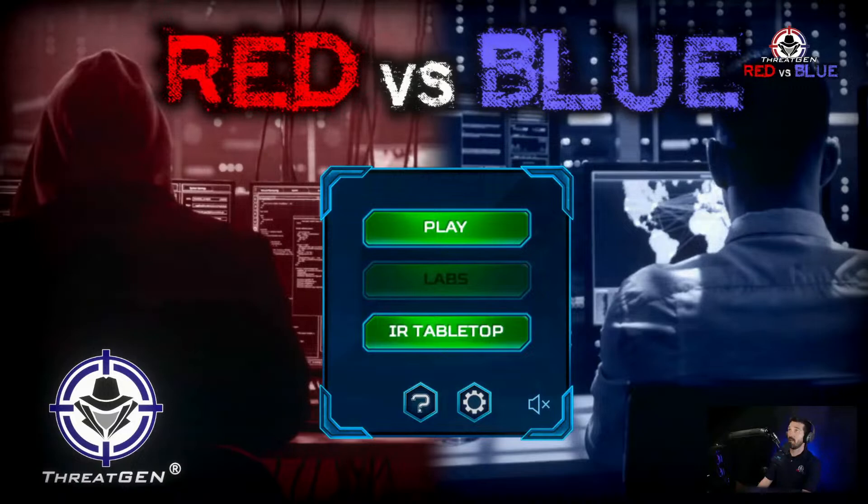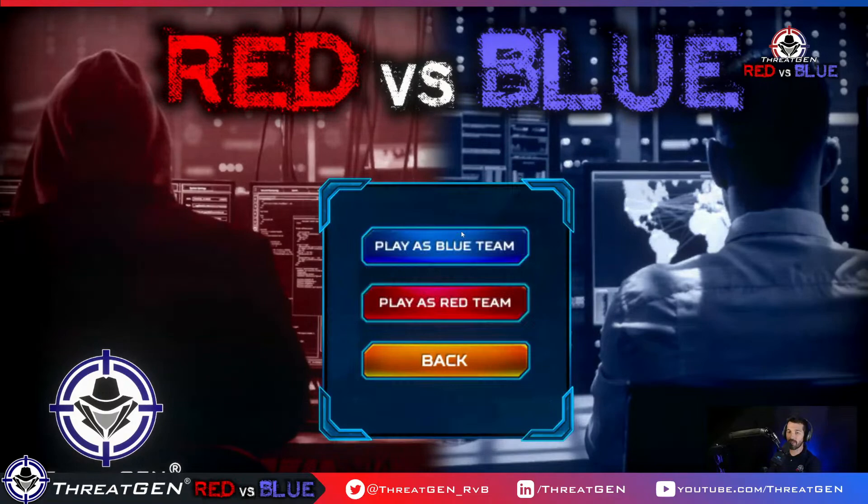All right, we're about ready to jump into the platform. This is ThreatGen Red vs. Blue. We're going to hit Play, Single Play, and play as the blue team. Actually, let me go to the main menu — I'm going to change the settings and make the turns 35. I have a hard stop at noon Eastern time and it's more important to educate you on CIS18 than to win the game.